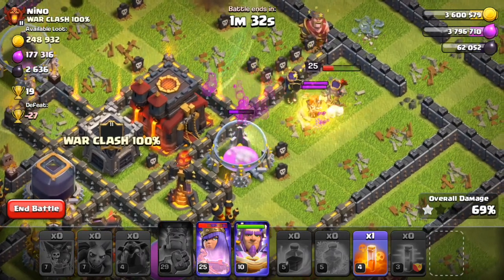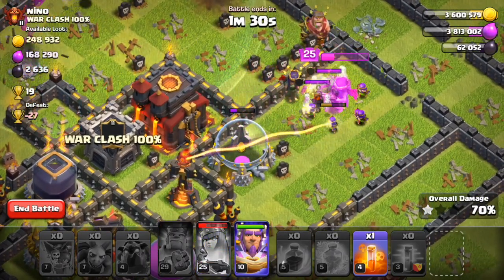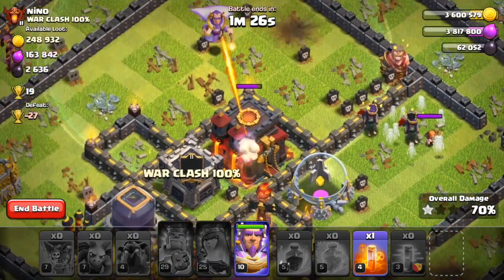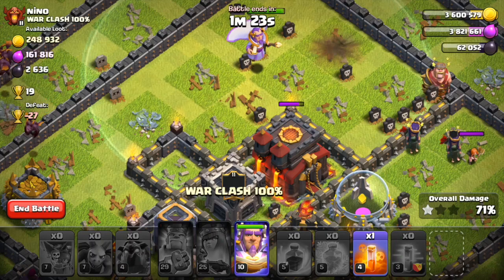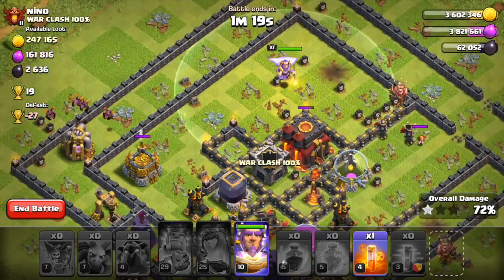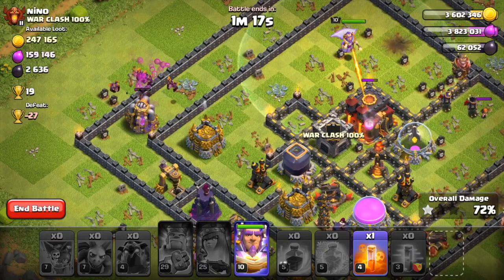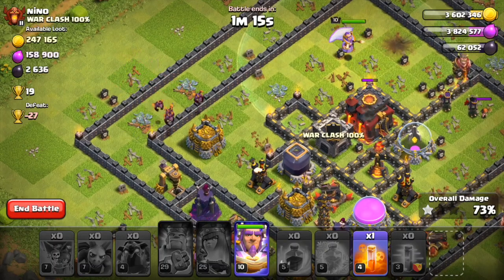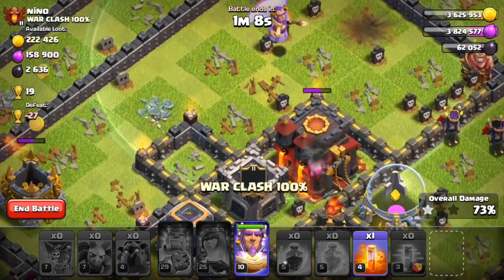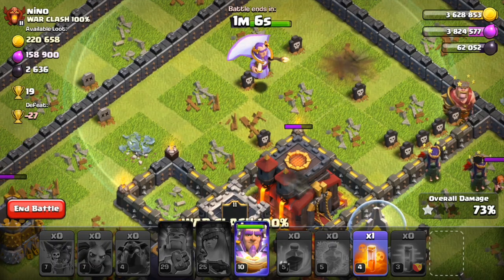The Valkyries are just going to rip through — definitely not getting the two-star, but we did get the one-star at 70%. Wait a second — the Grand Warden is going to clutch it! Please, Grand Warden, do not go anywhere else. Grand Warden is going to clutch the two-star. Maybe — I hope — this might take a while.